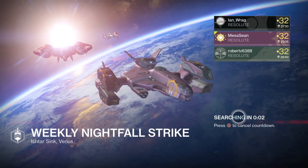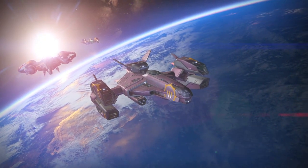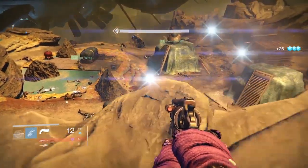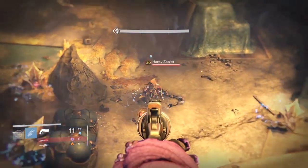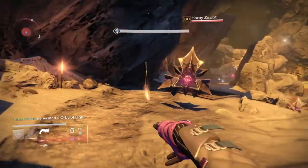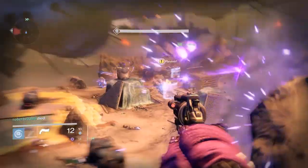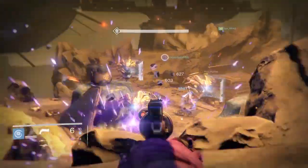This week we've got a tri-burn: arc, void, and solar — really easy, but because of the tri-burn you get one-shotted fast. In my humble opinion, don't go solo; try to go with a fireteam. Weapon options: I was using Fatebringer, Word of Crota — the harpies have arc shields and the minotaurs have void shields. You can also use your Vex Mythoclast for the solar burn, or Fang of Ir Yût, Oversoul Edict, Atheon's Epilogue — though I always steer clear of that gun.